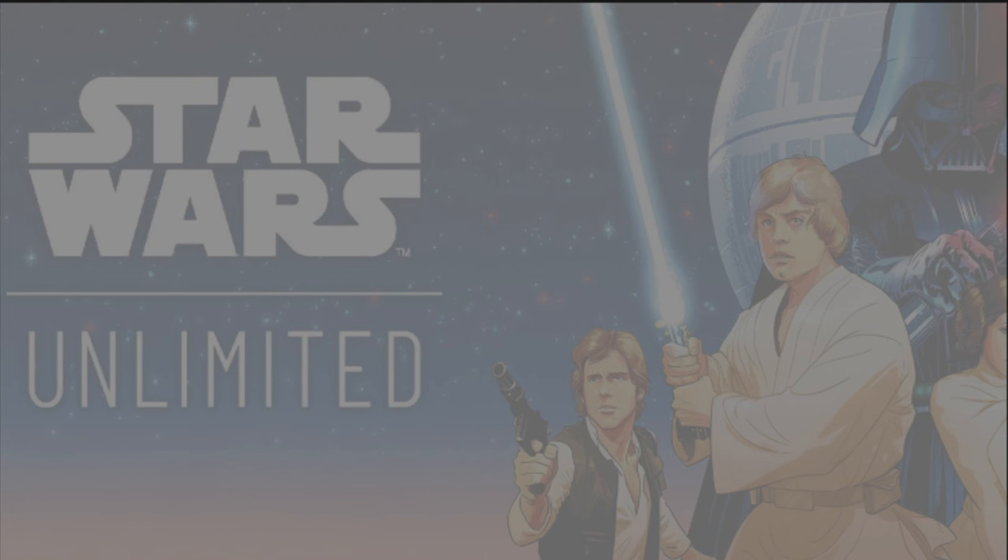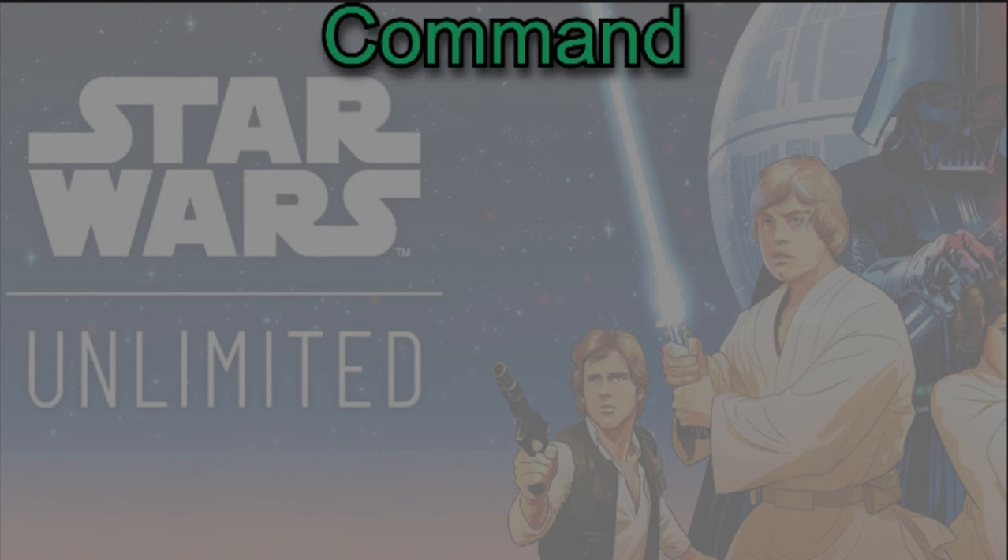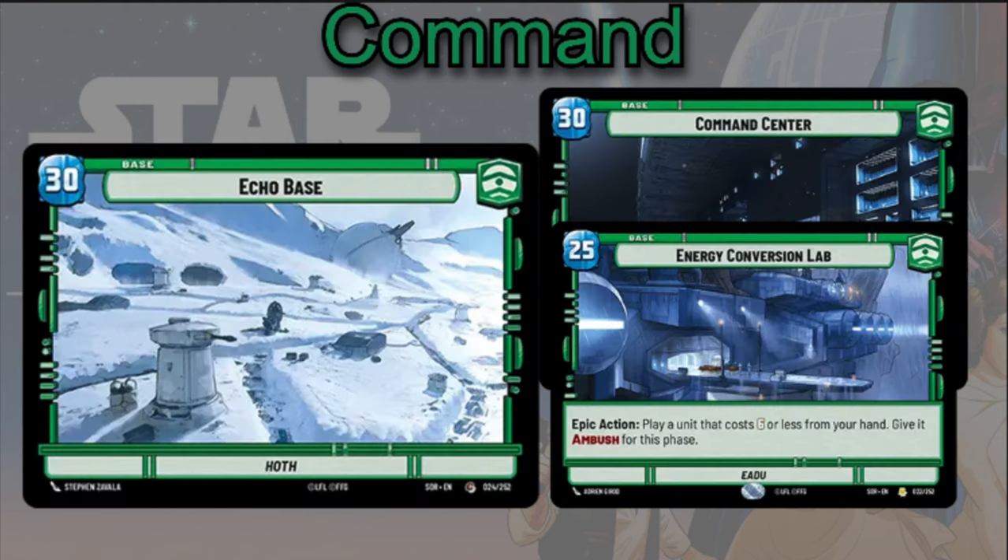Let's take a look at some cool Command cards that work really well with Palpatine. For bases, you can play the Energy Conversion Lab or the Command Center. The Energy Conversion Lab lets you, as an epic action, play a unit that costs six or less from your hand and give it Ambush this phase — a very powerful effect if you decide to give up the extra five health.